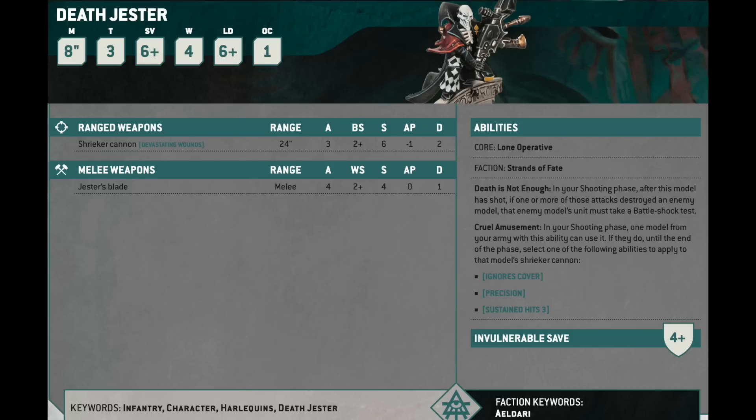Your other option — if there's a character that really needs to die and Illic and your rangers need just a little extra help — you could use Fate's Messenger to trigger Devastating Wounds and push flat 2 damage through as mortal wounds. The Death Jester is only 70 points, and for 85 you can give him that enhancement and just make him terrifying. He's probably going to be long-lived and able to do this maybe every turn of the game. In combination with Illic and those rangers, it gives you this backline firing solution of models you don't even need to hide. It's just a really good tool. I think the Death Jester is definitely the standout Harlequin pick.